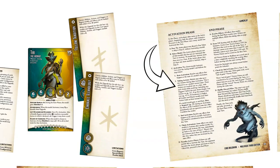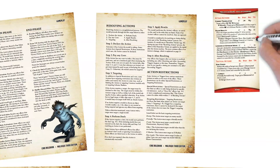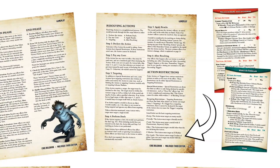Speaking of Masters, there's a new definition for an existing targeting restriction. Some actions will have the italics text saying 'non-leader only.' The new text on page 23 expands this from just the models serving as crew leader to include any Master model, whether it is the crew leader or not. Expanding the definition this way keeps Wyrd from having to update and reprint all the stat cards, but from now on, just think of non-leader as 'non-leader or master.'